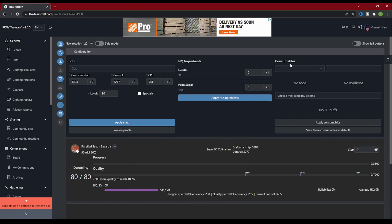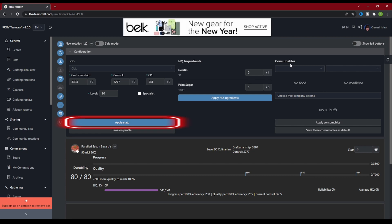You can also manually enter your stats, your level, and whether the class is a specialist, then click the blue Apply Stats button at the bottom. If you're going to put your stats in manually, do take care not to calculate your food buffs, medicine, or FC buffs in those stats — there's another spot we will add these consumables in a moment. If you put your stats in manually, you can also hit the Save to Profile button and the stats you entered will be automatically applied to that class in your profile. This saves you from having to enter your stats again for any crafts for that class.